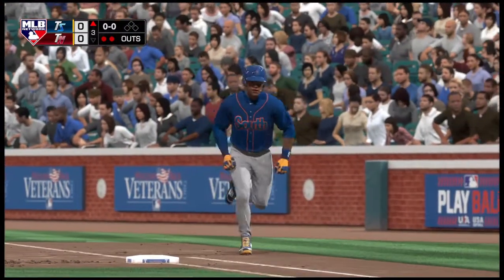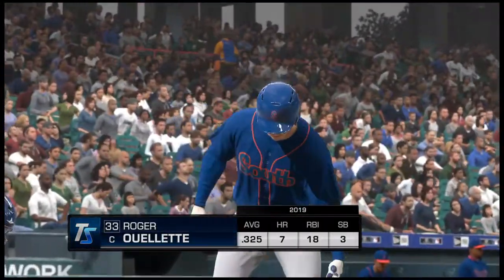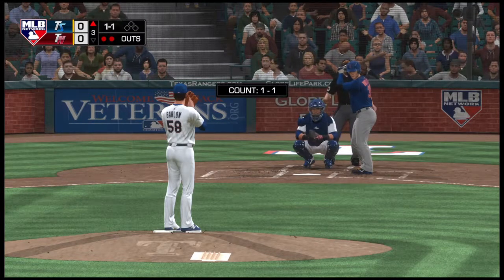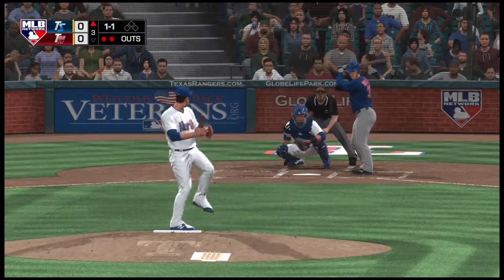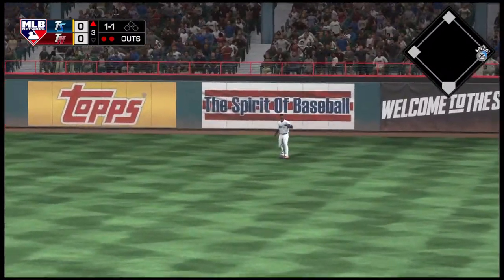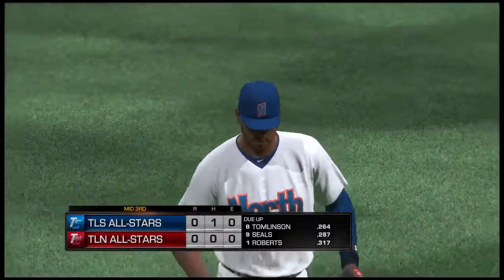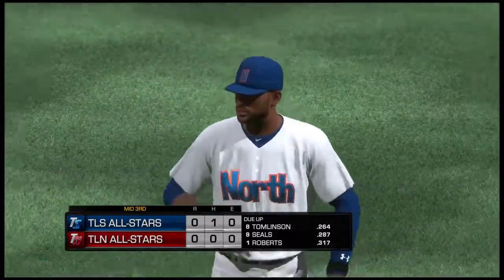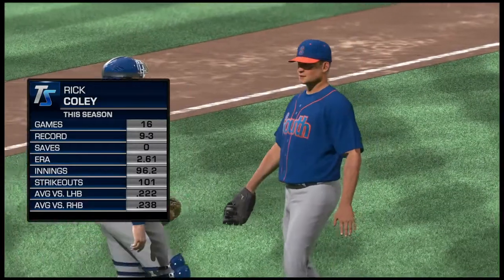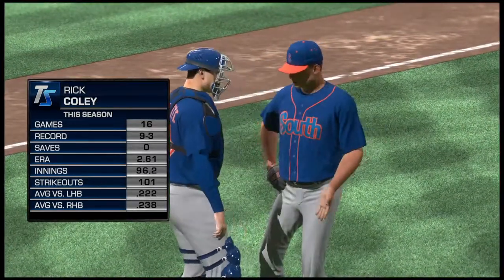Catcher Roger Willett now batting in the third inning, no score. Skied into straightaway right — Chadwick is under it, no trouble, and the inning is over. Rick Coley is on and he'll take over on the mound in relief, number thirty-four.